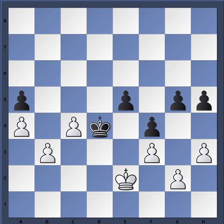First thing, as always, is to count up the material. You'll see that black is down a pawn — white has six pawns and black has five. We also notice that on the queenside, white has a nice three-to-one edge. The only thing is that white's majority is somewhat crippled due to the backward position of the B pawn. If white tries to advance the B pawn, the position would just collapse immediately.